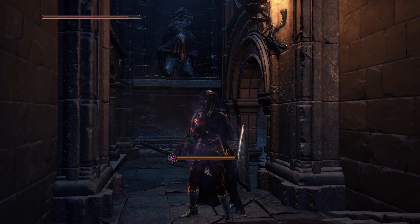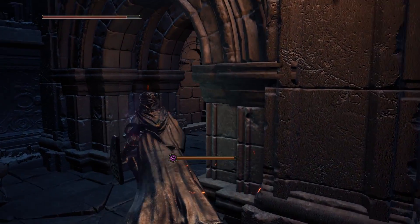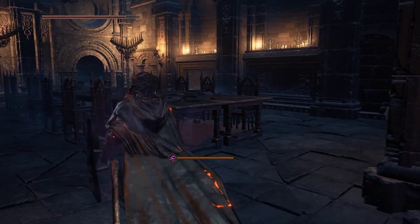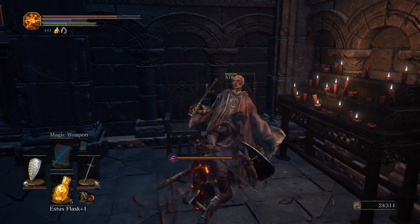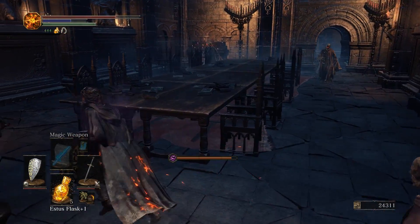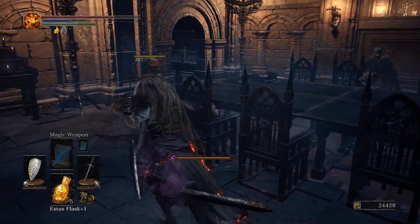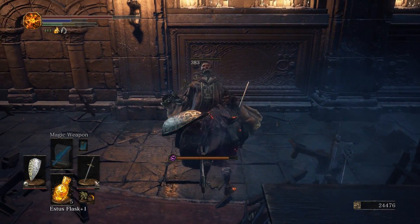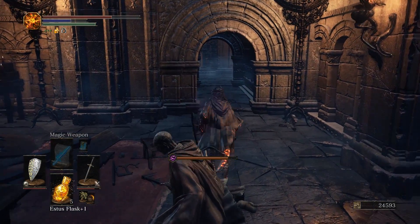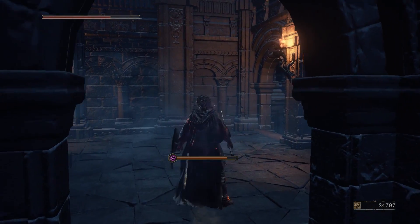I very quickly backed out of it and got a Duel Charm. The Duel Charm works somewhat similarly to the Undead Hunter Charm — you throw it at your enemies to cause a debuff. In this case it does not prevent healing, but it removes any buff they have on themselves or on their weapon. So in PvP, if someone is using high damage buffs, hit them with a Duel Charm and it will cancel that buff immediately.